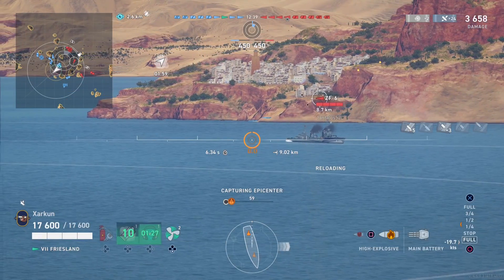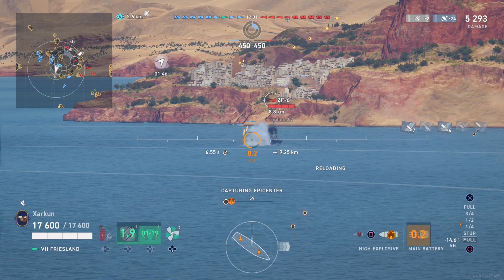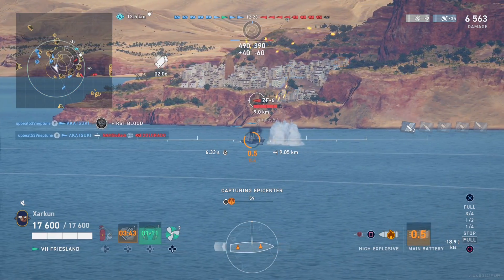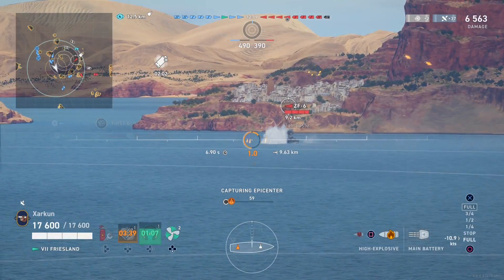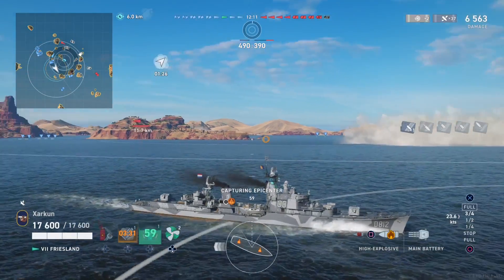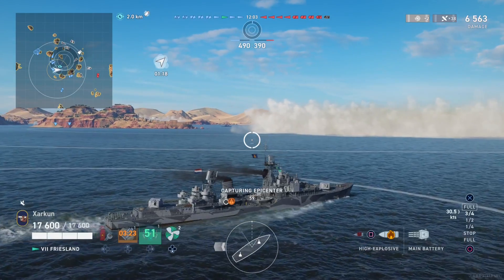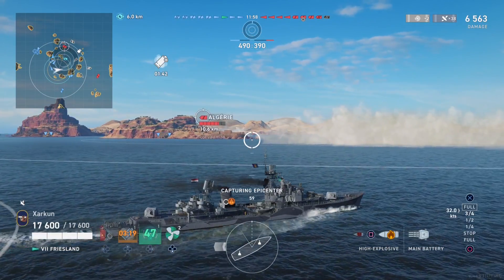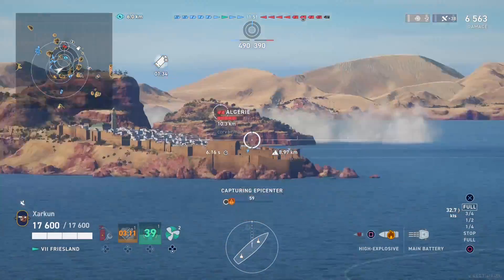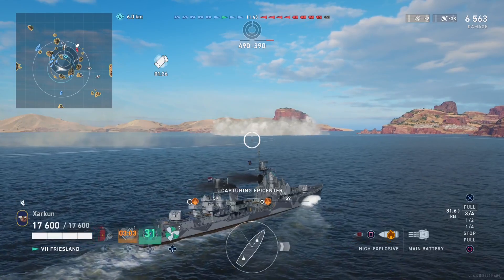The amount of credits and XP you get awarded is not determined by the raw damage numbers — in other words, 50,000 damage versus 100,000 damage in the top right-hand corner of the screen is completely irrelevant. That number does not matter. You do not need big 200,000 damage games to make credits. Instead, what you need to do is take away as much HP from individual enemy ships as possible, because your credit and XP earnings are based off the percentage of a total enemy ship's HP that you take away. This leads me into why I think the Friesland is so good: while it only has four guns, they fire very quickly, and it can melt enemy destroyers fast.